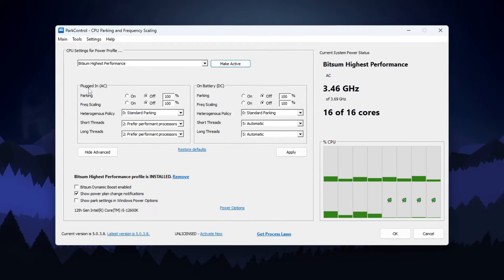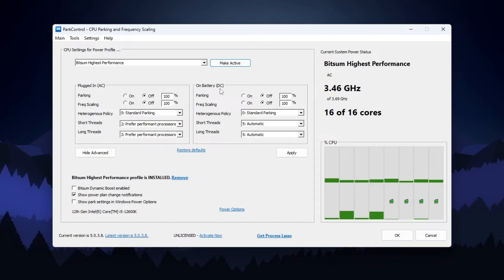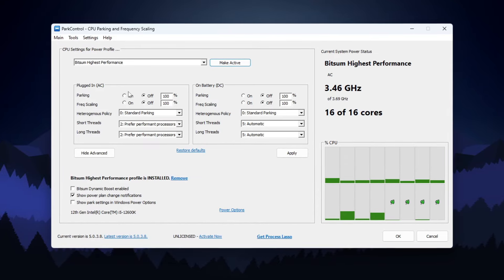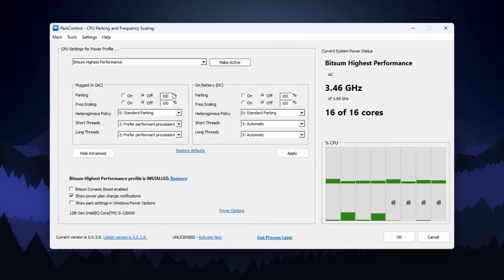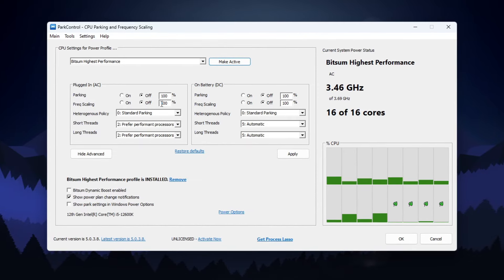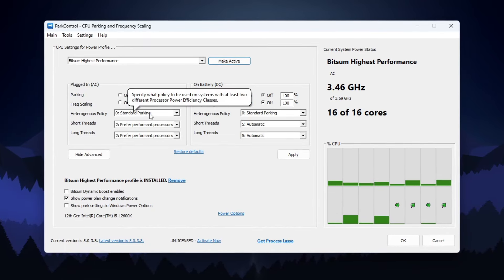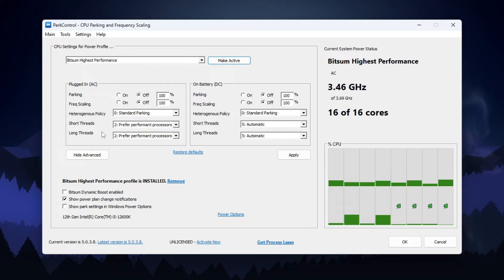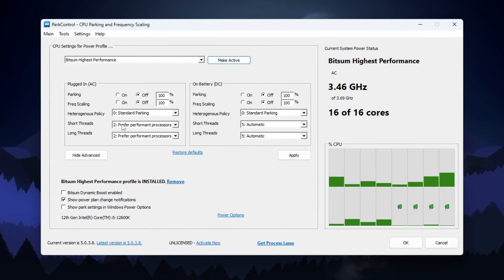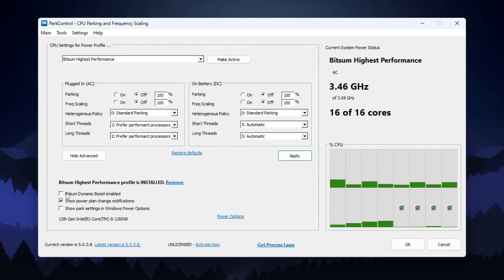After that, this will automatically adjust the best settings for you — AC mode for your PC and DC mode for your laptop battery. You need to turn off frequency scaling and set it to 100%. Go for Heterogeneous Policy, set it to Standard Parking, and set Short Thread and Long Thread settings to Preferred Performance. Then click the Apply button to apply these changes.